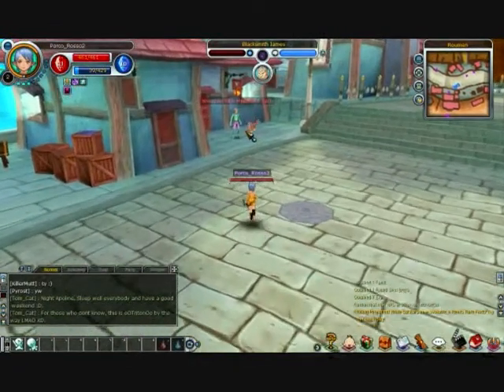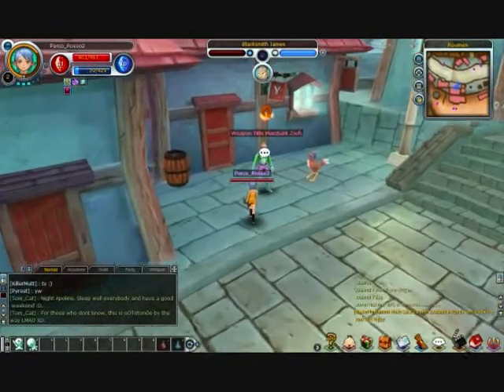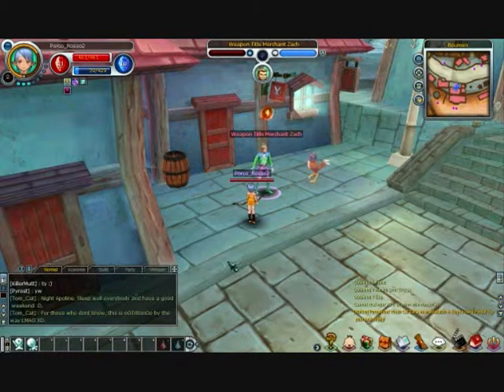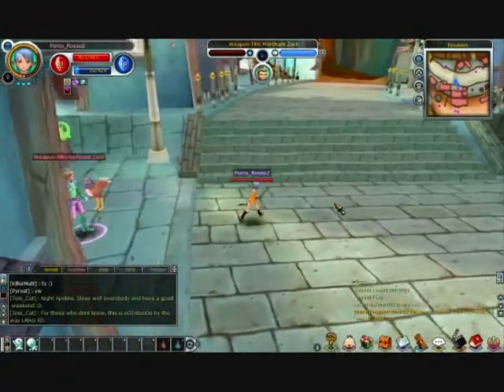Let's head over here. Who's this? Weapon Title Merchant Zach. We also need to get — oh, that's handy — five slimes, five mushrooms, and three imps. Sure, no worries, I will do that for you.